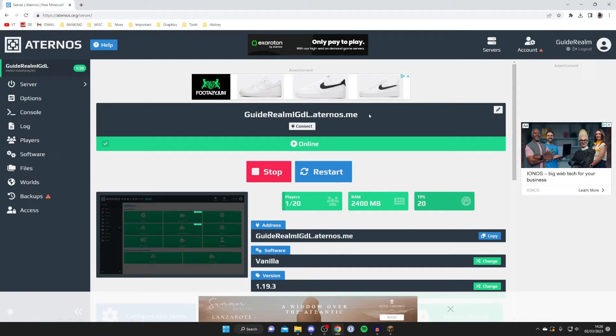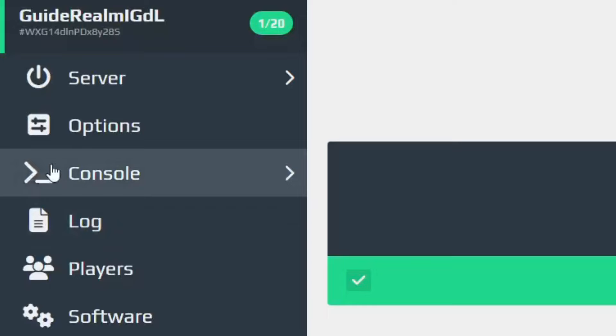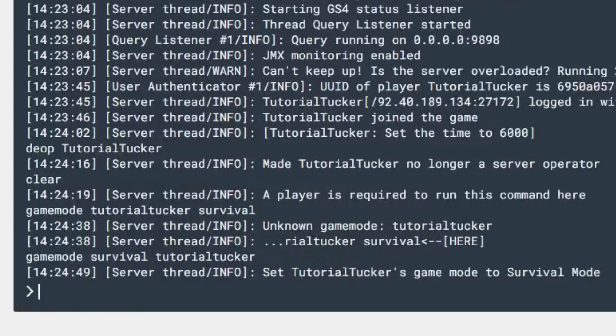So what we need to do is actually go onto Aternos. Here we are on my Aternos server dashboard and what you need to do is go over to the left hand side and tap on Console, just like so.